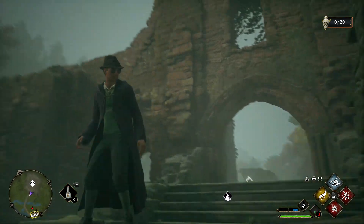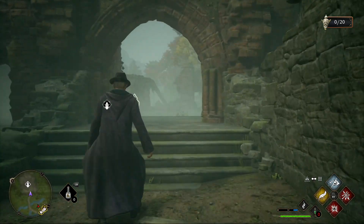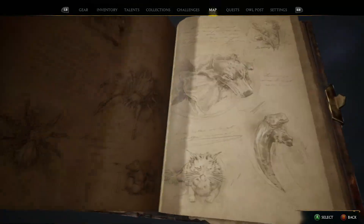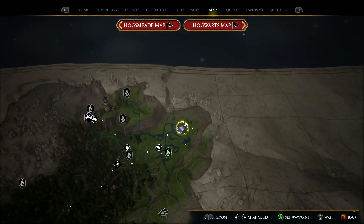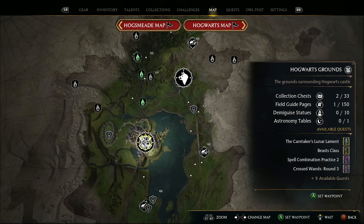I don't know why my character isn't looking at the camera, but it's all good. So you want to make your way over to this part of the map. Let me pull this thing out. Right here, this corner. Here is Hogwarts Ground, so you go through here.